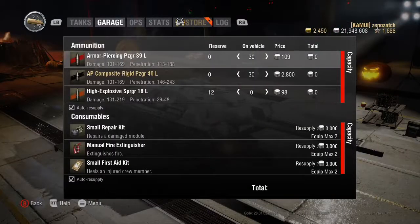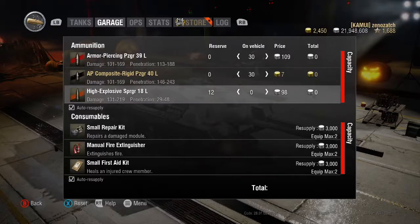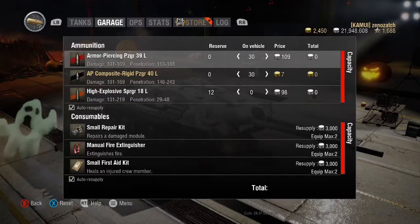Looking at ammo costs: standard AP rounds are 109 silver, APCR rounds are 2800 silver if converted or around 7 gold, and HE rounds are 98 silver. Remember HE only deals full damage if it can actually penetrate. Damage ranges are 101 to 169 for AP and APCR, and 131 to 219 for HE. Penetration varies from 113 to 188 on AP, 146 to 243 on APCR, and 29 to 48 millimeters on HE.